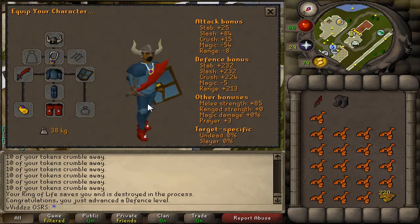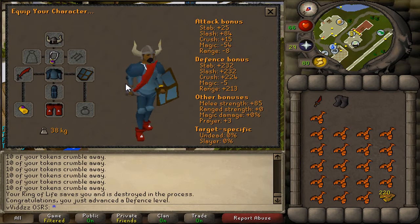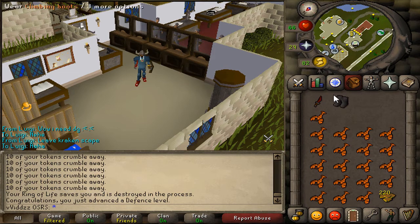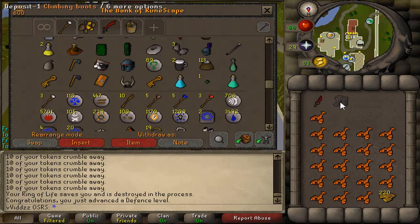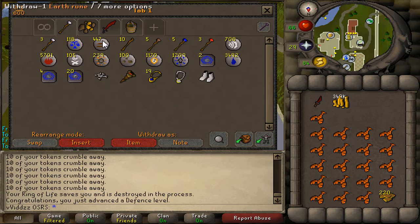So there we go, the Dragon Boots — a nice little attribute to my account now. It would be nice to get that Defender as soon as I can, but it's taking quite a while. What I might do is go grab some Dragon Legs as well, because I'll be using those quite often and it will give me a significant defense boost when I'm killing the Cyclopes and doing Slayer tasks.